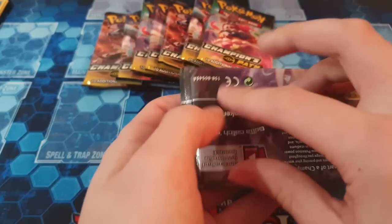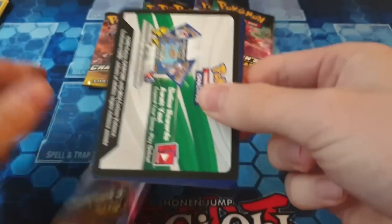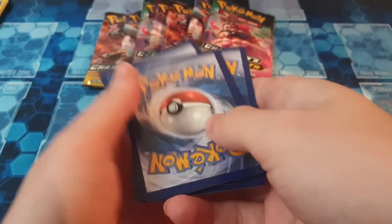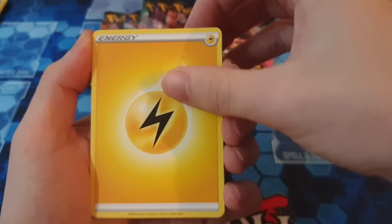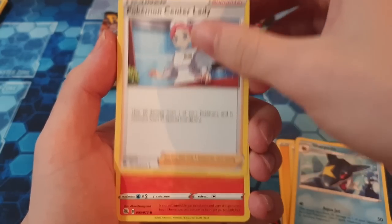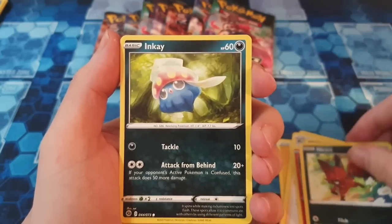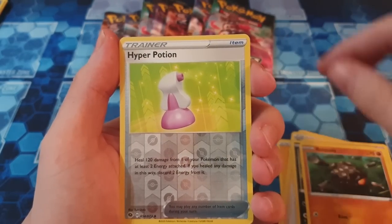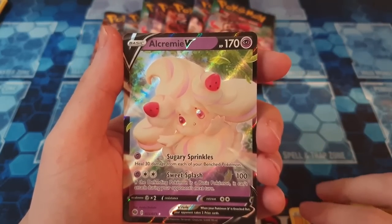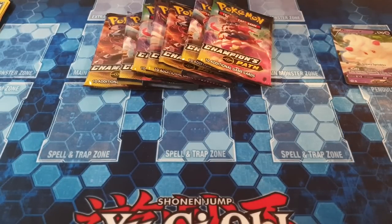Pack three. Light Energy, Bede — one of the really best rivals in Pokemon, I think. I really like Bede, I thought he was a really cool character. Just wish they had more story for him. Got Rolly Curly, Hyper Potion, and then we have an Alcremie V. That's quite nice — I want to get the Alcremie VMAX because the artwork for that card looks insane. So we've got one V so far.